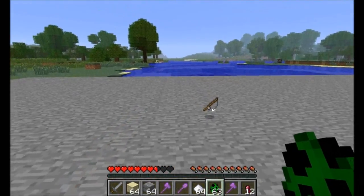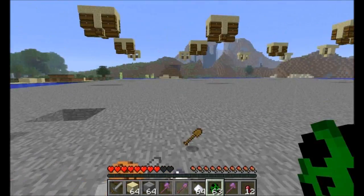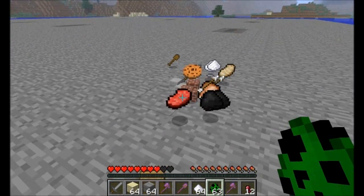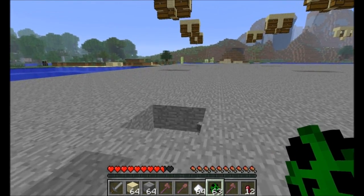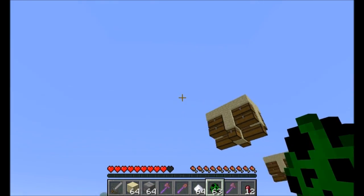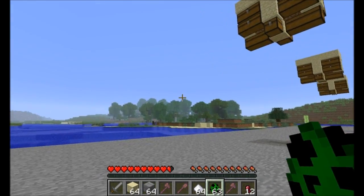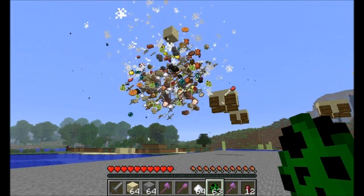I could use this for, like, a bonus round where there's so many creepers you're not going to stop them, and you've basically just got to grab as much loot as you can before it all gets destroyed. I could do something where the TNT also blows up the ceiling and lava starts pouring into the room, and so now you've got a limited time to scoop up as much of the loot and then run out.